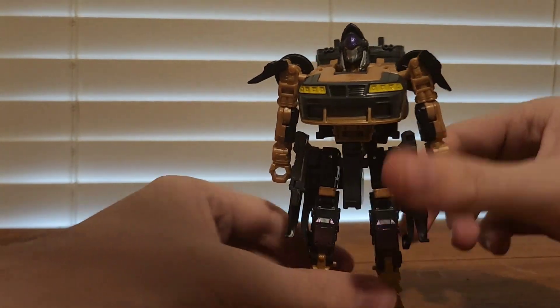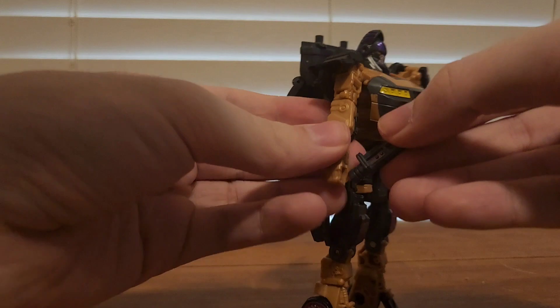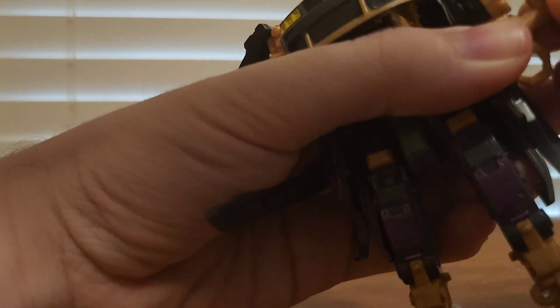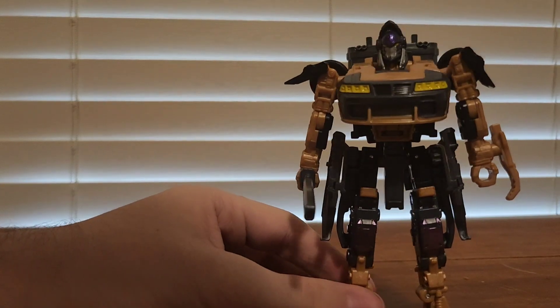Not the greatest articulation, especially for someone who's supposed to be like a ninja. For weaponry, she does come with a sword which can just plug into her hand. She also comes with two additional pieces that connect together and plug into holes on both sides — there's a little hole on both sides where they go into. I wish these were painted as well.